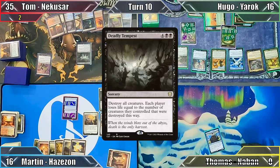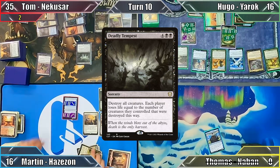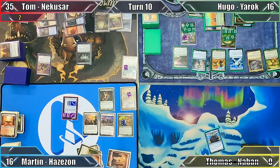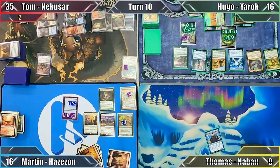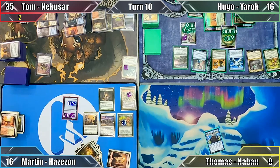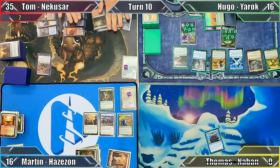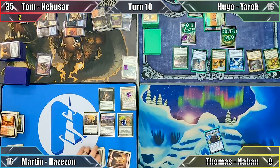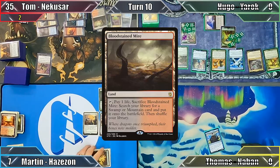Tom starts his turn by casting Deadly Tempest, to which Martin responds by sacrificing 6 of his creatures to Perilous Forays, putting 4 basic lands into play tapped. The incredibly painful board wipe then resolves — Hugo loses 62 life, which unsurprisingly knocks him out of the game, and Martin loses 9. With 2 opponents now gone, Tom plays Bloodstained Mire and passes to Martin.